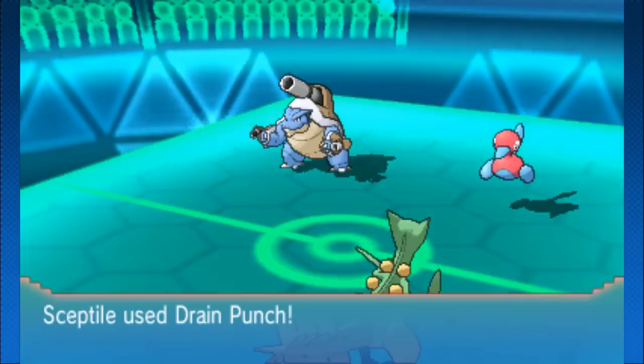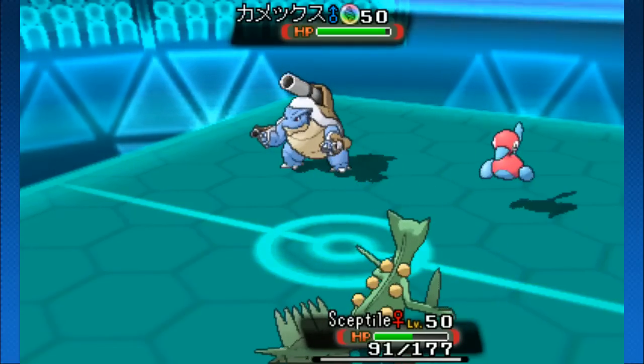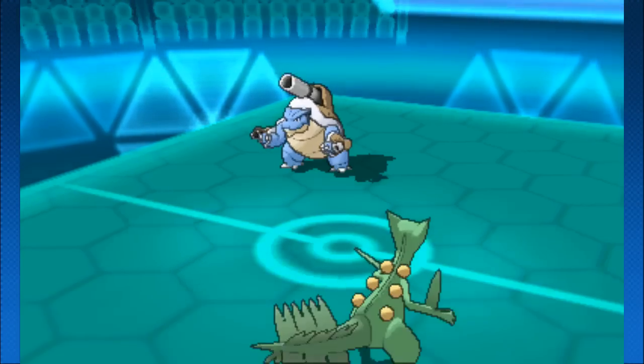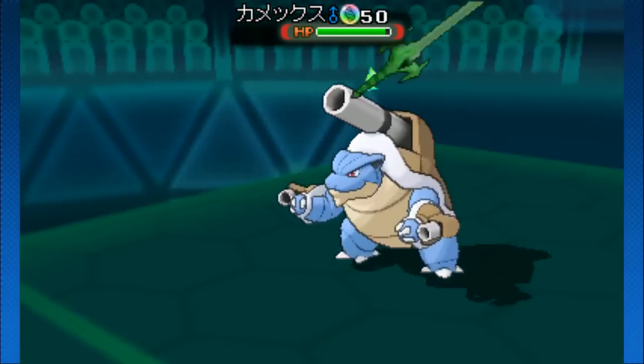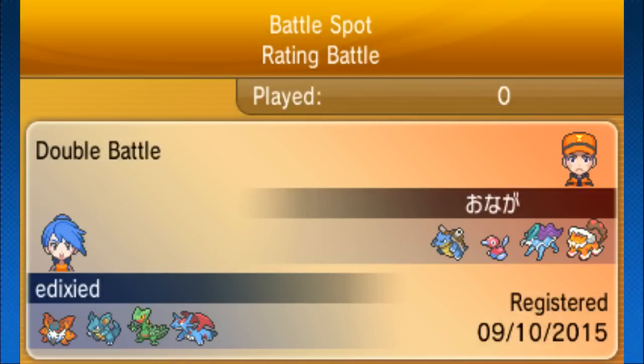We already know Blastoise doesn't do too much to Sceptile, and Porygon2 doesn't seem to have Protect, so drain punch is going to heal up Sceptile just a bit. Dark pulse and water spout — no ice beam on that Blastoise, which is interesting. Then leaf blade for the KO. The drain punch actually kept Sceptile alive just enough to survive everything, which is pretty wild. Mega Blastoise — the opponent had a filthy setup, and mega Salamence essentially did nothing.